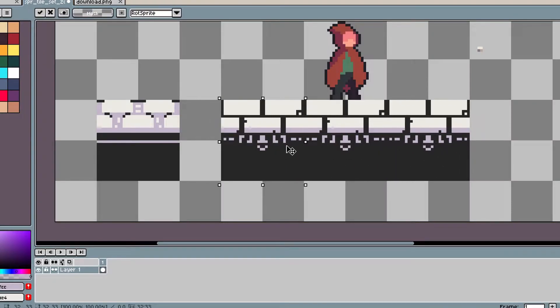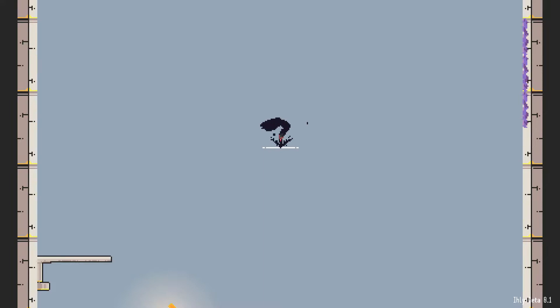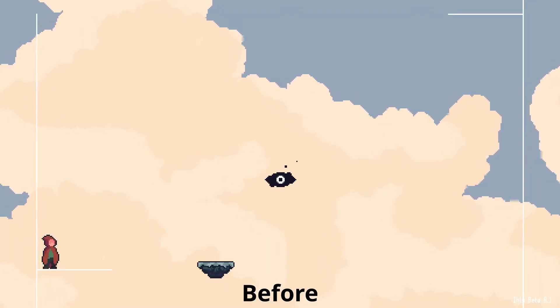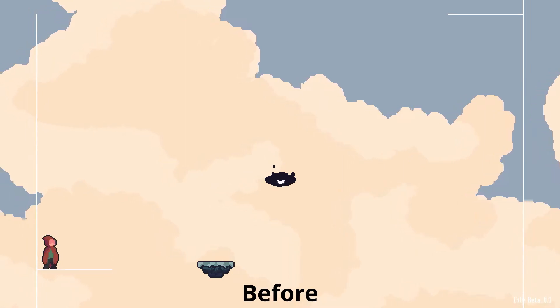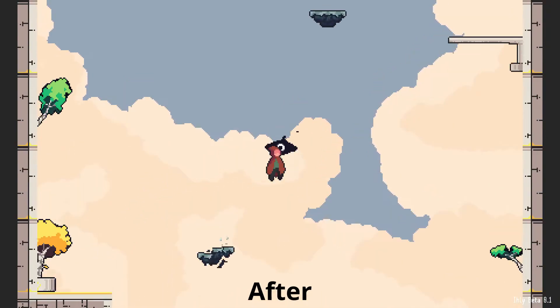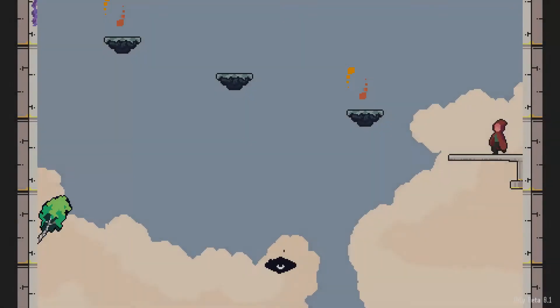One thing that I think is important to mention is that probably you won't get your tileset right the first time. As a matter of fact, it took me several redesigns to get to my final tileset. The key here is taking the best of each iteration, developing over that, and you will start seeing how you are getting closer to the idea you had in mind. That process is how I got the tilesets for this zone — what do you guys think about it?